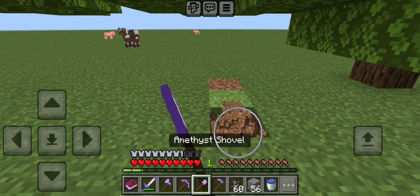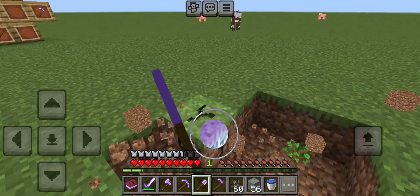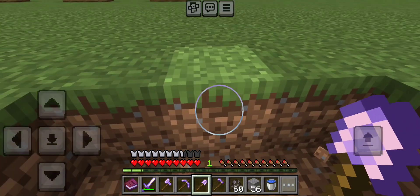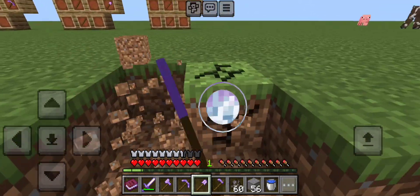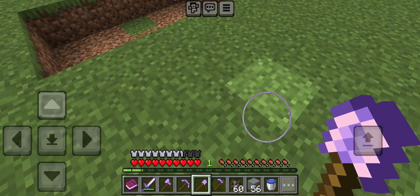Next we will show you the Amethyst Shovel. As you can see, it has pretty good efficiency as well. You might notice the durability for those three don't go down, and I'm not sure if it's a bug or something that just hasn't been added yet, but I'm sure it'll be fixed.